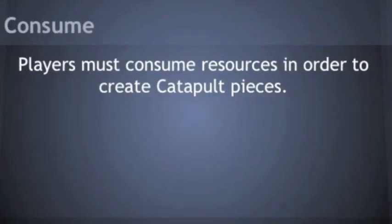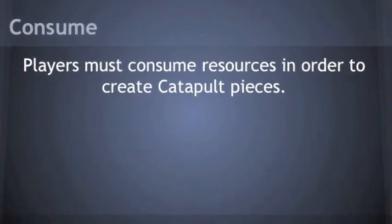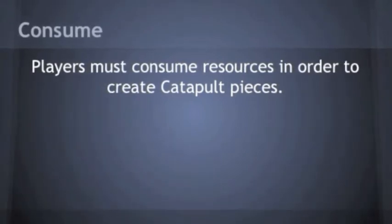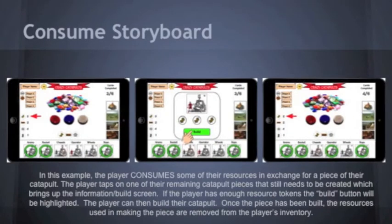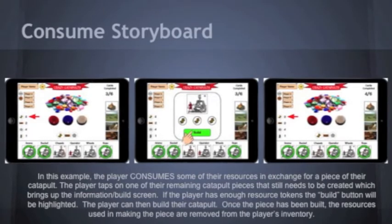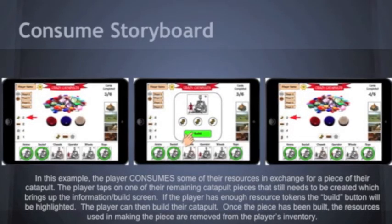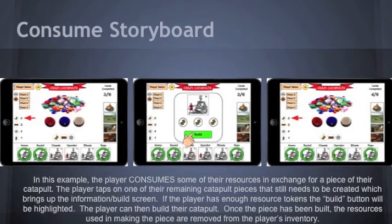The second mechanic we had in mind was the idea of consuming. This is brought into reality when a player uses up some of their resources in order to build one of the parts required for their catapult. Each player must create rope, a catapult bucket, a chassis, ammo, wheels, and operators before they can claim victory. In this example, the player can be seen using the consume mechanic. The player taps on the operator button on the bottom of their screen, and because the player has enough of the required resources, the build button is highlighted and the player can now tap it to create the operators. This consumes the required resources in the building process, taking them out of the player's inventory.